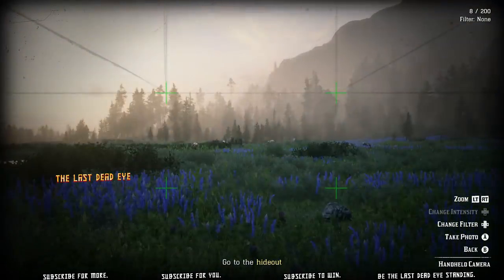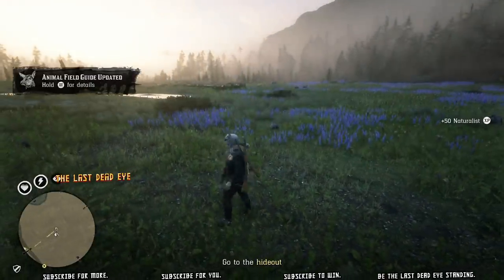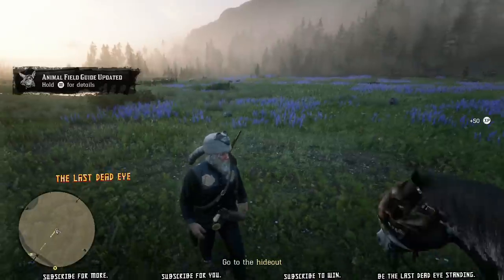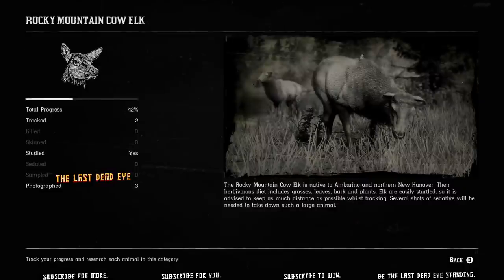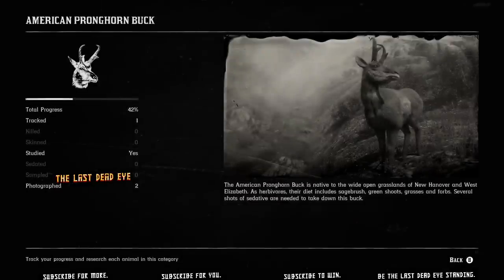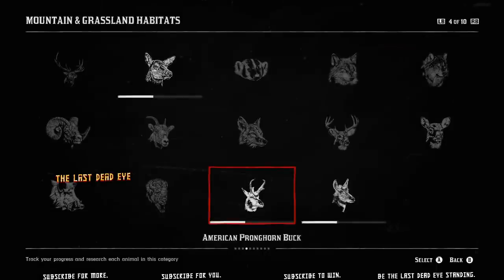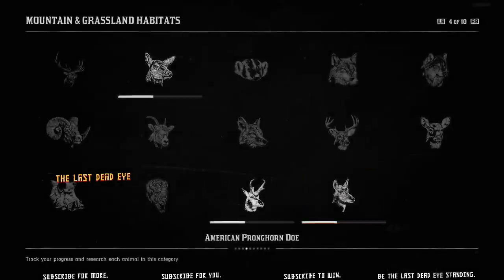I'm going to open up my field guide and take a look at what's completed and what needs done still on these animals. You can see I have total progress at 42% — tracked twice, studied, as well as photographed all three of these animals. I still need to kill, skin, sedate, and sample each of them.